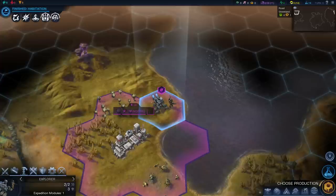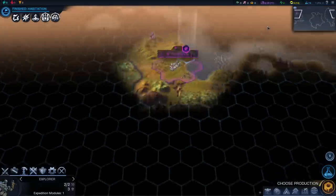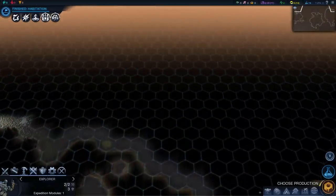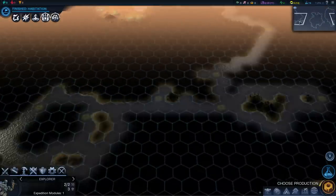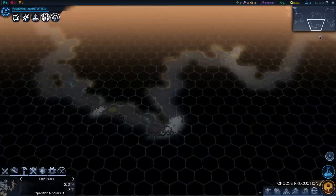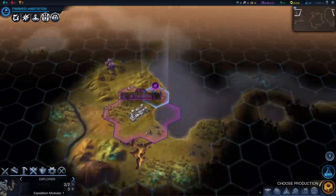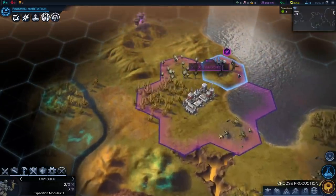In accordance with 4X game fashion, we have a few different things we probably want to do early on. We probably want to explore the area around here. Thanks to our coastal surveyor, we know that we've landed on the larger continent out of the two present. Unfortunately, it doesn't look like this map has a lot of islands, but we'll make do with that — it's not really that big of a deal.